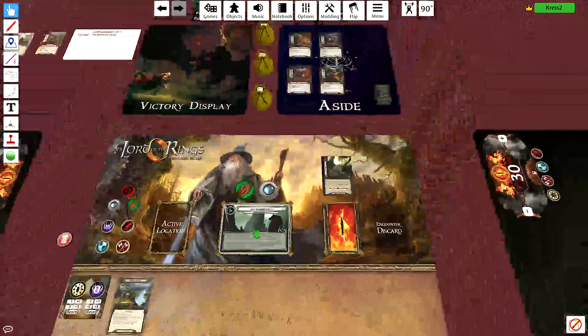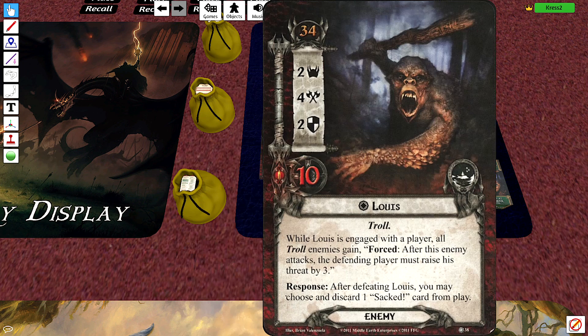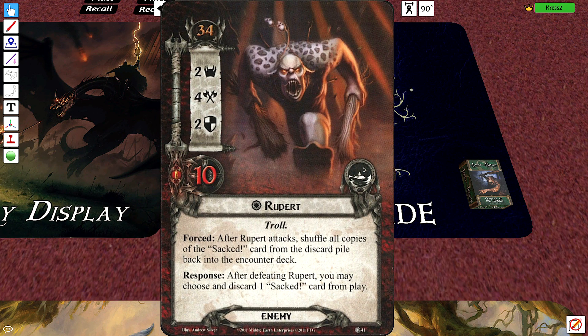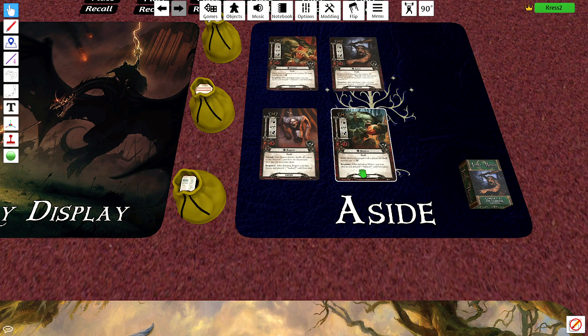Our troll enemies are: Stuart — when he's engaged, all trolls get plus one. Lewis — while he's engaged, every time he attacks, all troll enemies attack and you raise your threat by three. Rupert — he shuffles Sacked cards back into the encounter deck. And Morris — he gets plus one to all troll attacks. They're all 2/4/2 with 10 hit points.